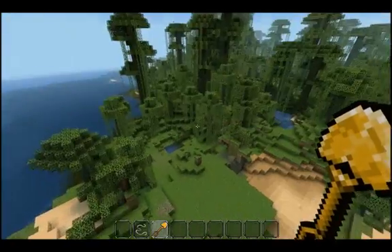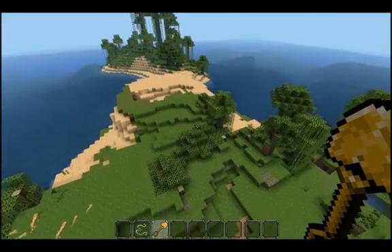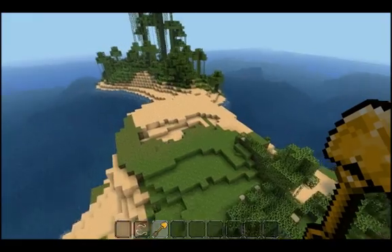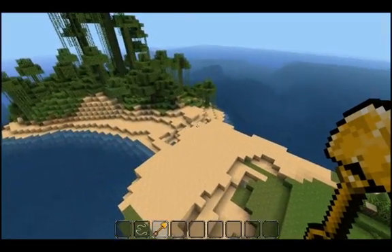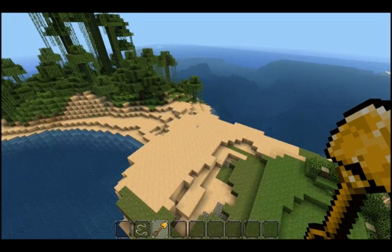When you first start on one of these servers, the first thing you want to do is fly around and find a place that you really like for your build. Once you find a spot, make sure it's one you want to keep, because you won't be able to move your claim later and you won't be able to delete it. You'll only be able to make it bigger or create a new claim.